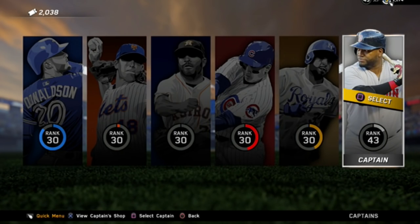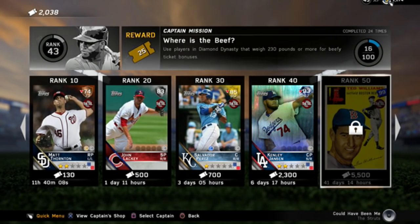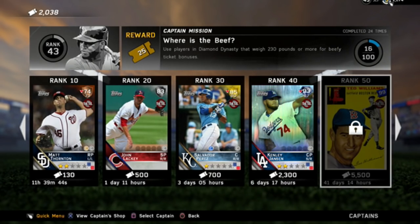So who could Big Poppy be? Is it Ted Williams? It's gotta be Ted Williams — yes, it is! I just figured because of Big Papi being on the Red Sox and they said they'd put him in here earlier in the year. Finally, guys — 99 Ted Williams! Here are his stats: 99 power and contact versus right, 92 contact versus left, 71 power versus left, 98 vision, 99 discipline, 99 clutch. We've gotta use players that weigh more than 230 pounds — the fat squad, boys, we're bringing it back!